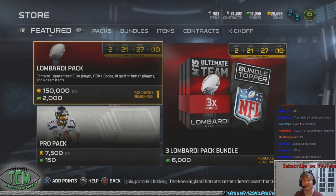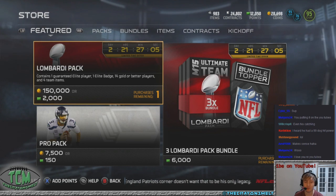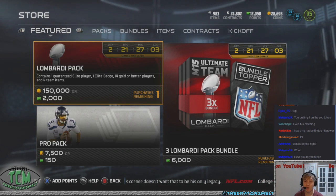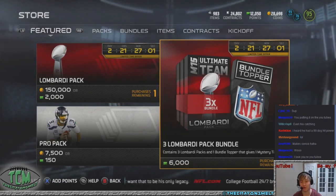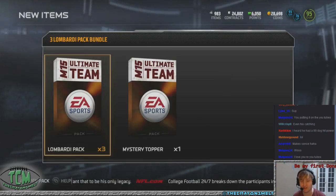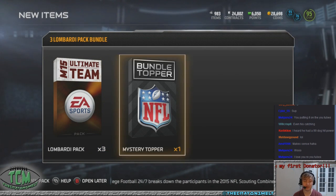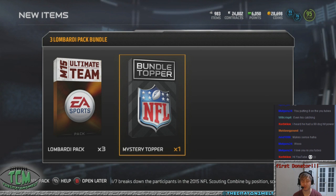The Lombardi packs contain one guaranteed elite player, one elite badge, 14 gold or better players, and four team items. So we're trying to get the 99 overall Vick. The 24-hour one will be nice. I'd be fine with any of them really because they're all worth a lot. But then the topper is a mystery — a guaranteed mystery collectible. So that'll be fun.